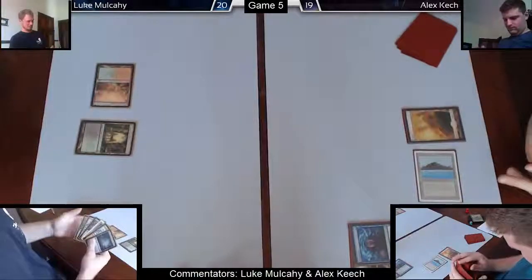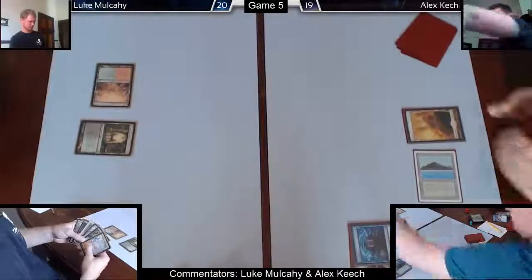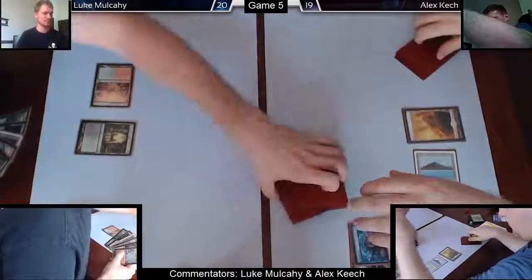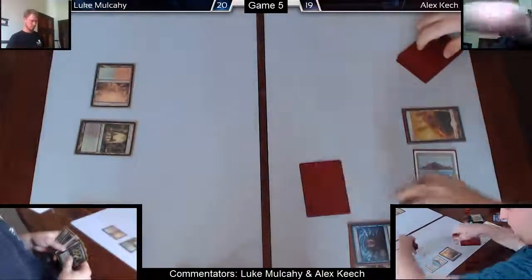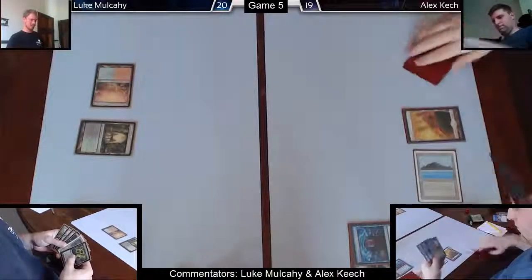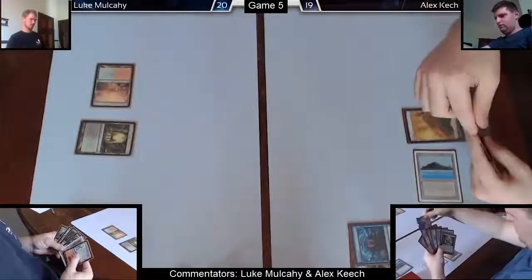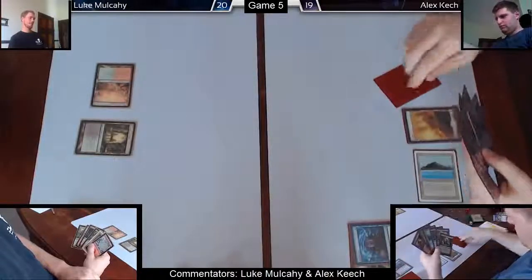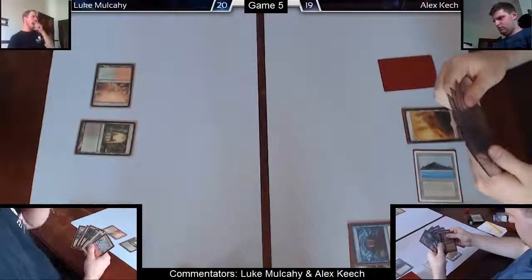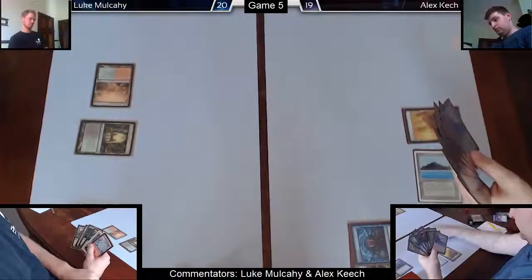I was hoping to draw a land and then Brainstorm — draw three cards, have more land, and be able to shuffle away the Plains, which doesn't really do much other than provide mana. That's pretty hopeful thinking, but when you're on five you've got to be somewhat optimistic and keep your options open. So I ended up playing Brainstorm on turn three — I waited for maximum value. I wanted to get as deep as possible to find lands and smooth out my draws.